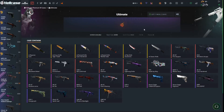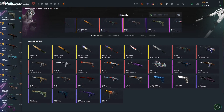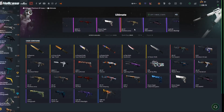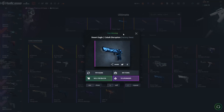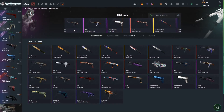Let's go for the Ultimate, just one Ultimate case. We're going to get the Jet Set, we're going to get the profit, we're going to get the USP-S Cover. We're going to get the profit, every single thing.